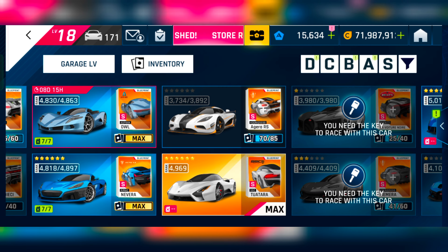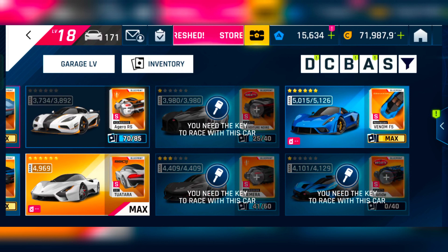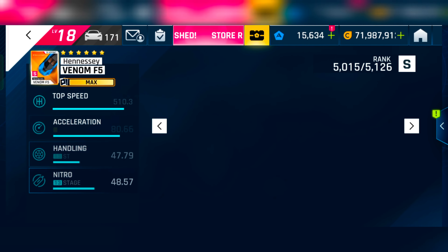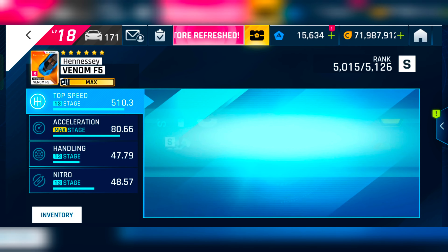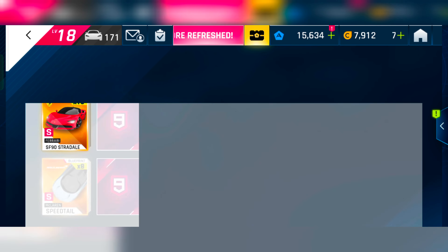For the Agera RS, I have bought 70 blueprints from the class store so far and need 15 more. I don't have the LVN and Gamera keys because I missed out on them when they appeared in the Burst of Speed due to low tokens. In the F5, I bought one or two epics from a special event that came in the middle. So that's the state of my garage.